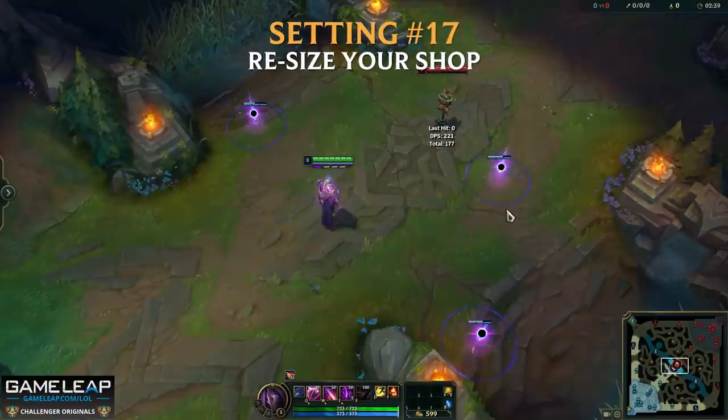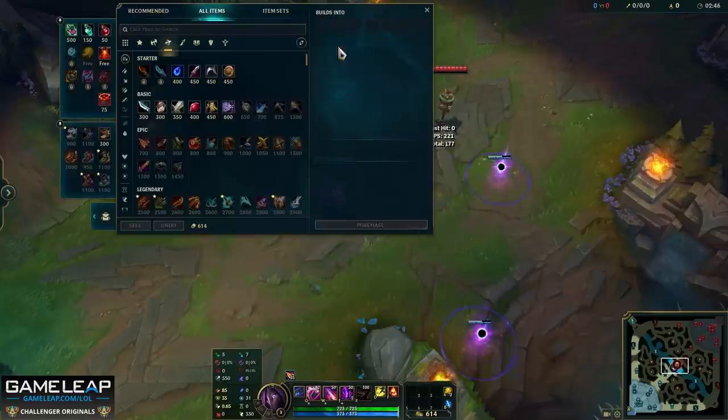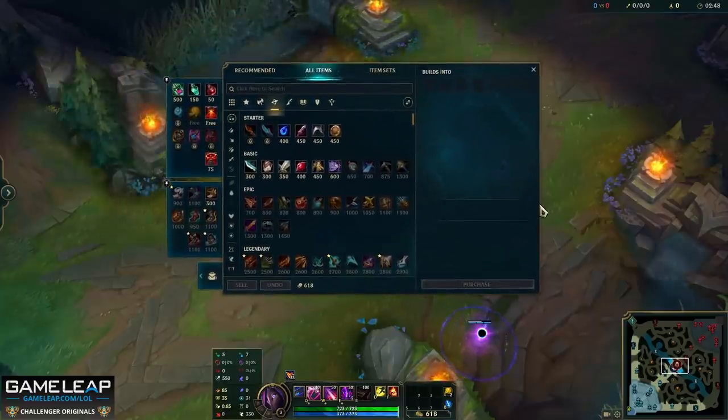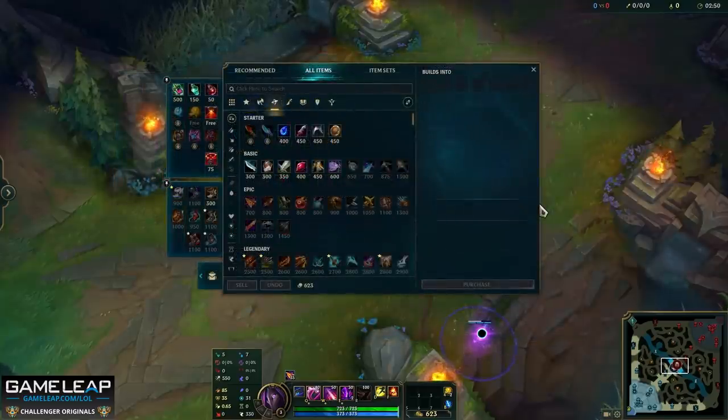Another setting regarding your shop — setting number 17 — is the actual size of your shop. If you go into settings and then interface, you can change the size of your shop. This really comes down to personal preference. You might want a really small or really big shop. Maybe you're playing on a small laptop screen, or maybe you're playing on a potato — this really depends on your screen size and probably how well you can see as well.